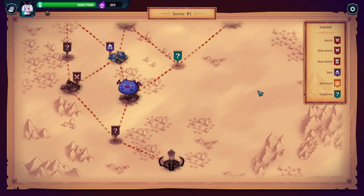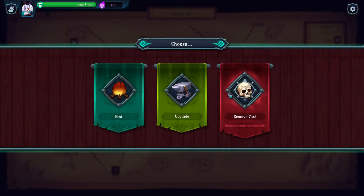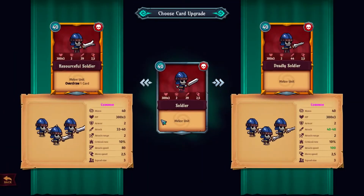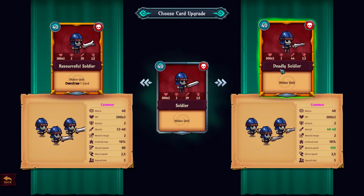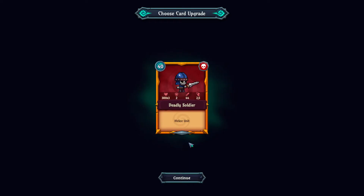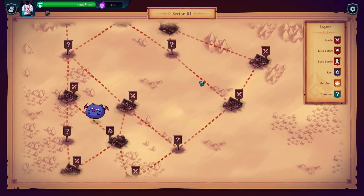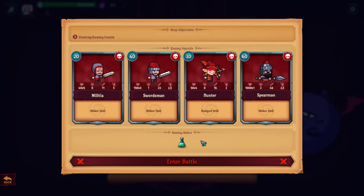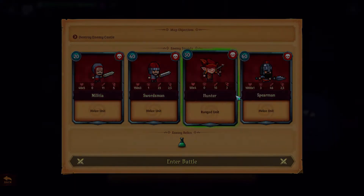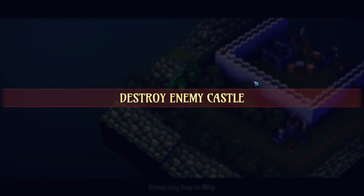We can heal at rest, or remove a card. I'm going to upgrade the soldiers — let's go for deadly soldier, might be better. So yes, cards can be upgraded, which is helpful. There aren't that many cards really, but at least they can be upgraded. The next fight is very similar to the previous one with different units, and it's obviously going to be harder.